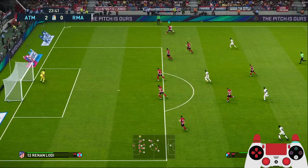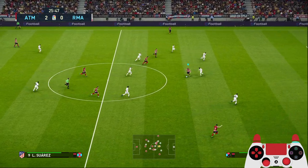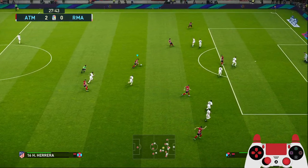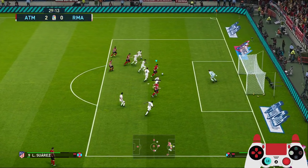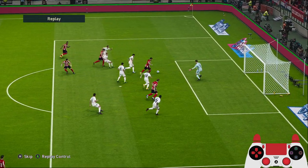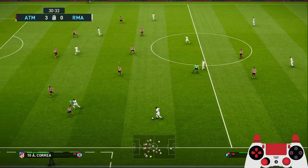Try to defend in numbers, close down the wings. In the middle here Koke, and we have another counter attack to Joao Felix up front. Suarez, Angel Correa on this side, we have Marcos Lorente coming in and he will stay behind to give us a passing option. That's why you don't want to attack to the right side - Lorente couldn't get through. Joao Felix to Suarez - another goal! There's not much option if you attack from the right side, try to go to the left side. The third goal in 30 minutes!